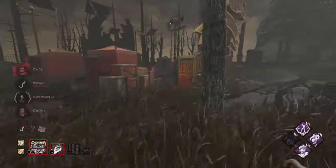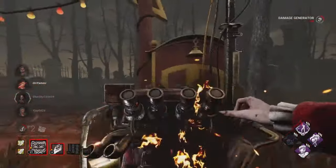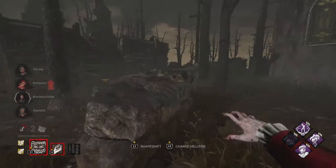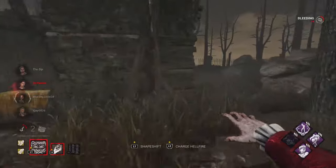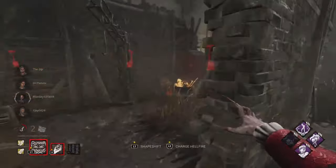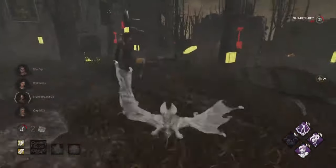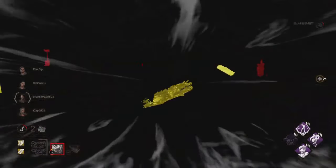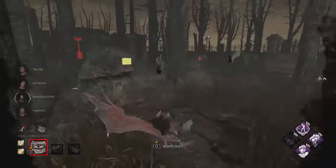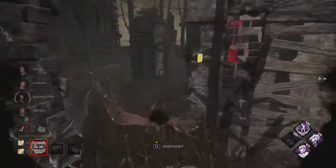At this point we're just trying to figure out which gen they're going for — really trying to get footing since we lost gens at a rapid rate before we could get set up. I assumed they'd want this totem in particular, and that gen seemed tapped. This is where the bat add-on kicks in — we can quickly teleport to the pallet and start rotating toward the hook.